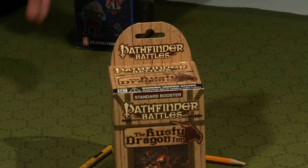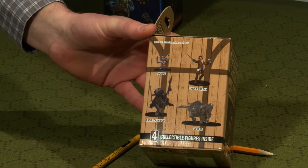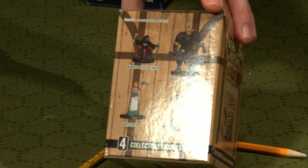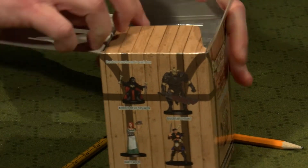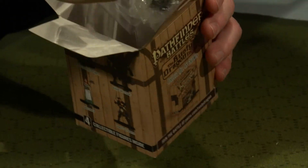We'll start off with the Rusty Dragon Inn pieces. On the side of the box they show some possible minis you can get in the set. I'm kind of hoping for the inn employees — more of those and less of the monsters — some variety. So we'll see.